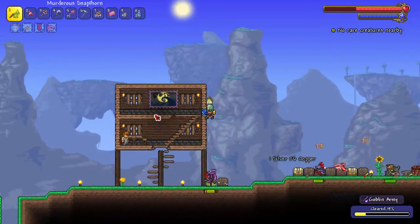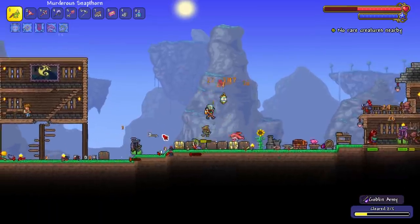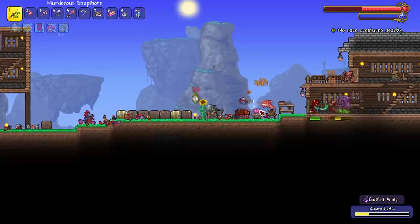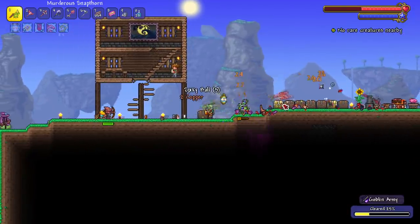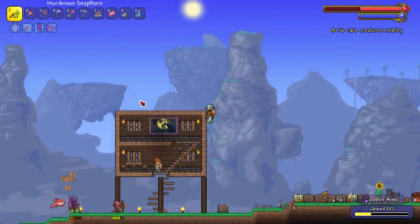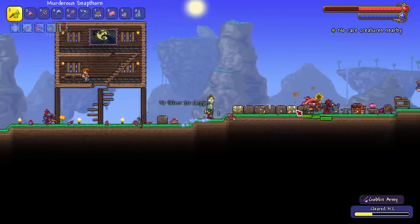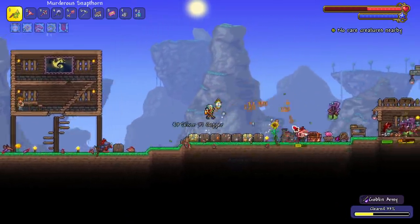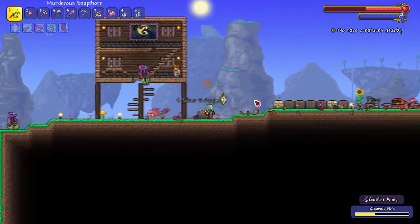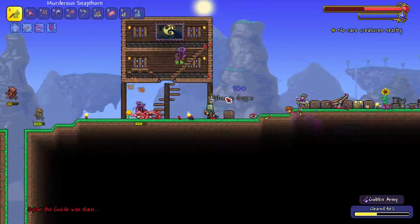We're back and we've got a goblin invasion going on, but thanks to a texture pack I have installed — a really cool one — we instead have a kobold invasion. I'm just getting some new looks because I'm tired of seeing the same old goblins, even though they look a lot cooler since their sprites got updated in 1.4. If you want to download this texture pack, it'll be in the description along with all the other texture packs I'm using in this series.